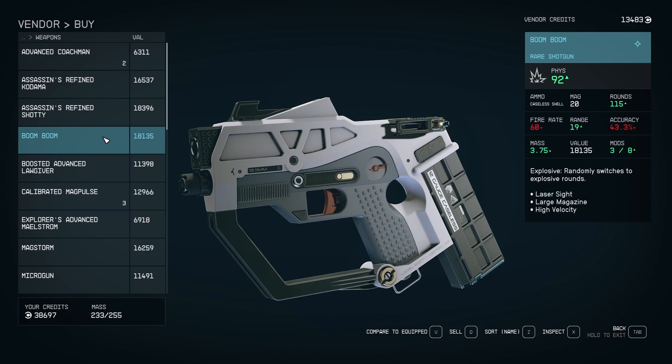This shotgun will come with three mods on it, but it will also have the explosive perk, which will make this shotgun randomly fire explosive rounds. These explosive rounds can do a lot of damage, but they will also do damage to any nearby enemies.